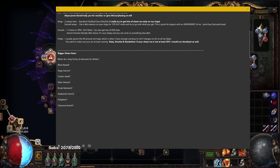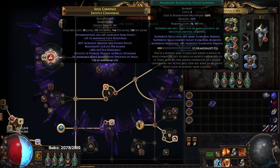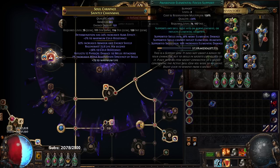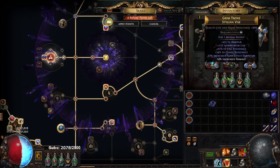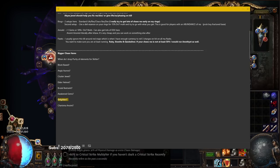Awakened gems are not a priority unless you plan to play this build for a month or more. The reason is that awakened gems don't really benefit you until they hit level 5. I have Awakened Swift Affliction, Awakened Burning Damage at level 3, Awakened Deadly Focus at level 2, and Awakened Increased AoE at level 3 — and they're sadly not giving me much damage. The only exception is Awakened Increased AoE, which does give more damage right away, but at roughly 3 divine orbs it's not worth it in the context of early progression.